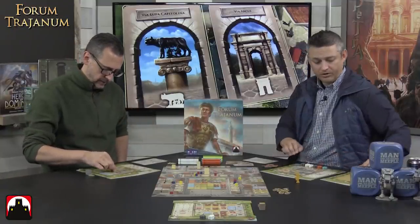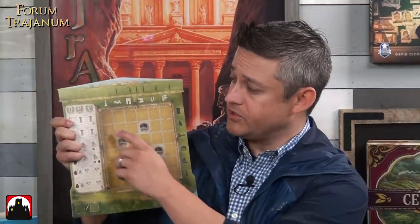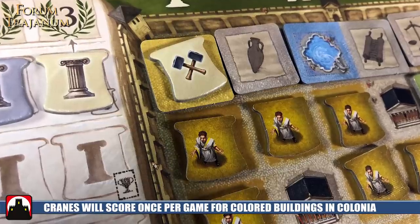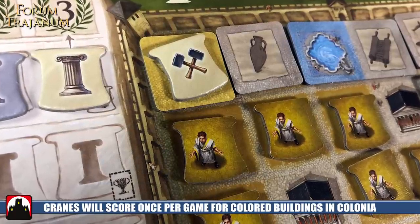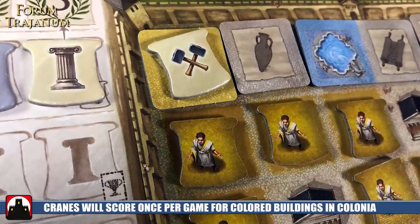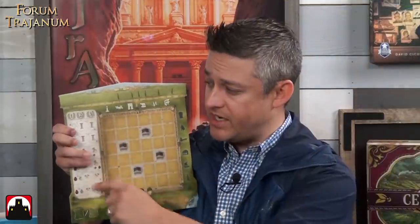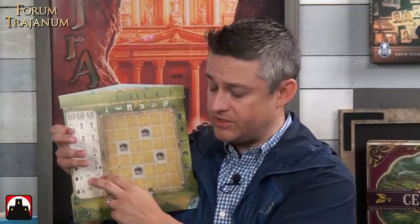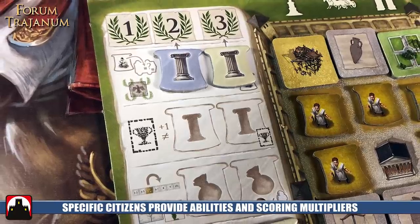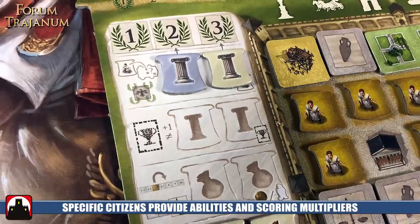To set up your colonia board, you'll notice there are four cranes in each of the different corners of the board. These represent the four different colors of buildings that you're building. Each player is going to start with three female citizens. You're going to randomly take one of those three and place it on one of your citizen tracks — columns, merchants, or construction workers — because they all give you one variable player power special ability at the beginning of the game.